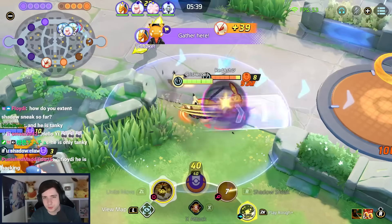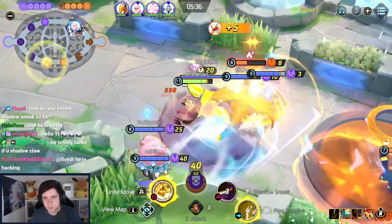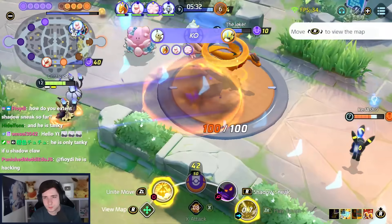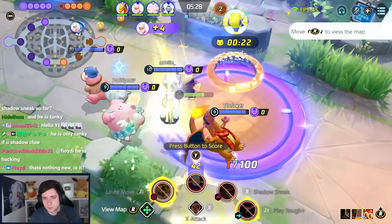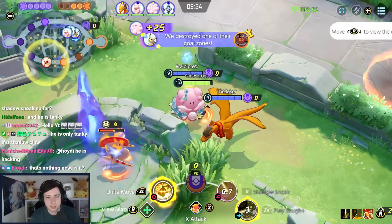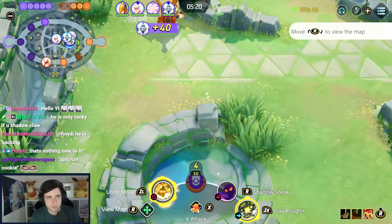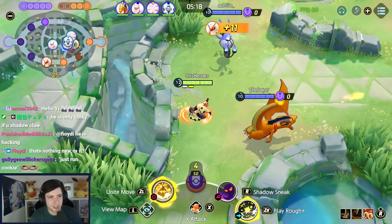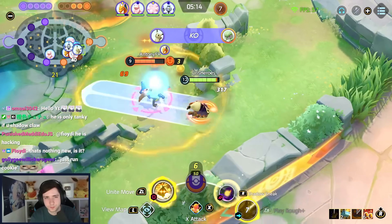Most of the all-rounders are actually quite squishy. It was one HP as well — one point left. On two goals now, we had one. Just run Cookie — if you run Cookie, you're tanky.